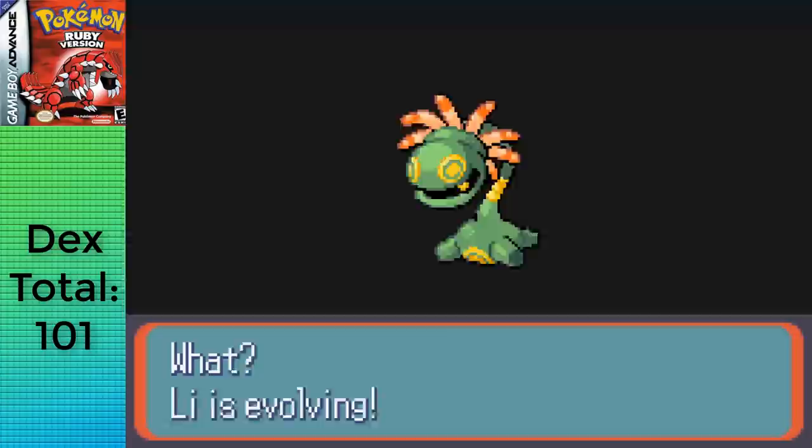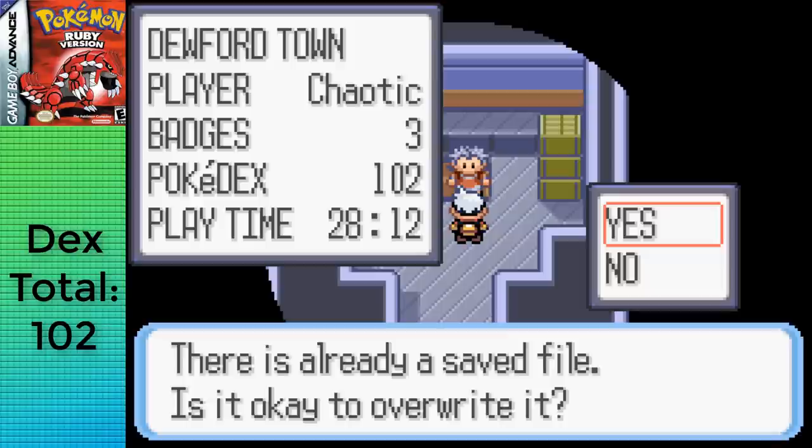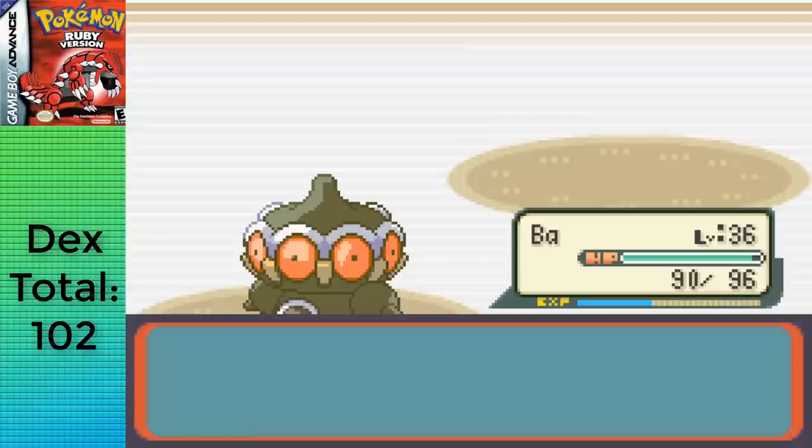With a total of 102 Pokemon and a time of 28 hours and 12 minutes, it's time to take on Brawly, since we can't take on Norman until we have more badges. After destroying Brawly, we're able to take on Norman and destroy him as well.